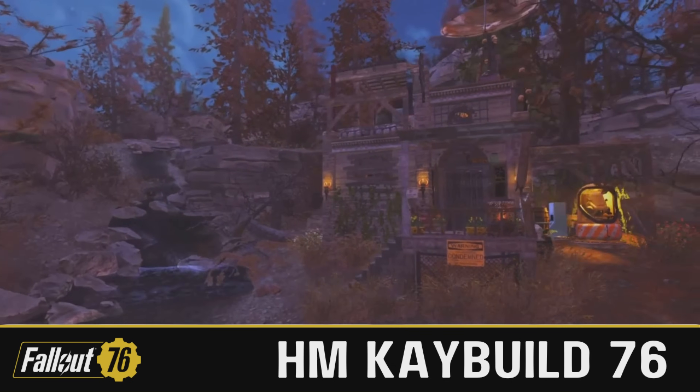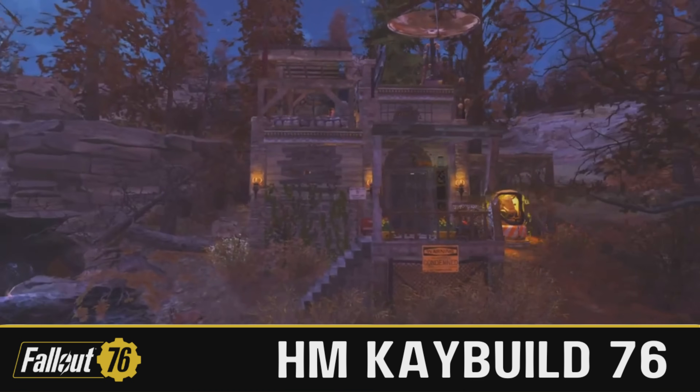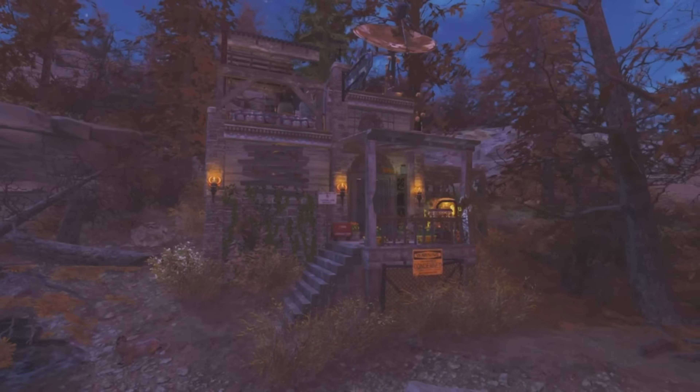Now we come to the number one spot of the immersive category — but unfortunately I'm going to have to keep you waiting just a little bit longer because it's time for the honorable mention section. As ever, this week we have two of them. The first one goes to K Build 76 with the Stone House by the Creek build — what a pretty little camp this is.